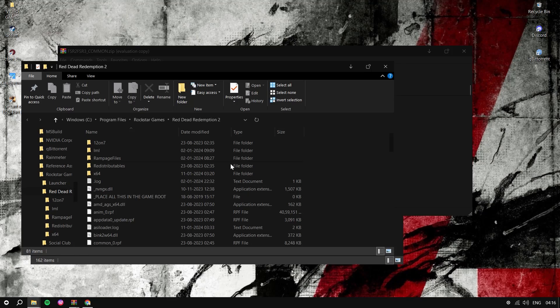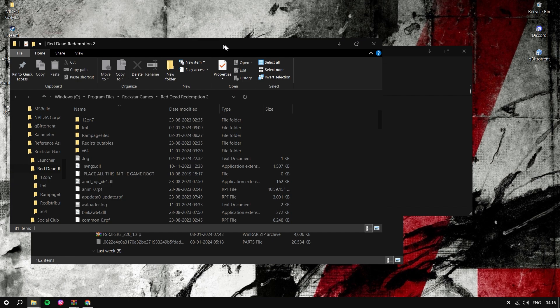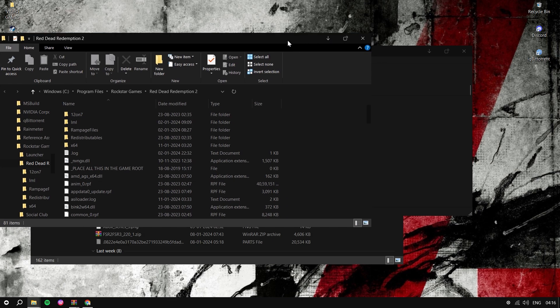We can now install the Luke FZ FSR3 mod inside RDR2 — it supports it now. First of all, we need the latest version 0.90 of the Luke FSR mod. All the needed files are on my Discord server.